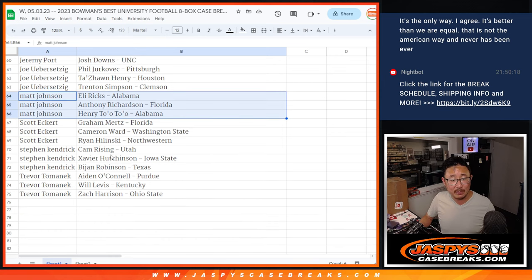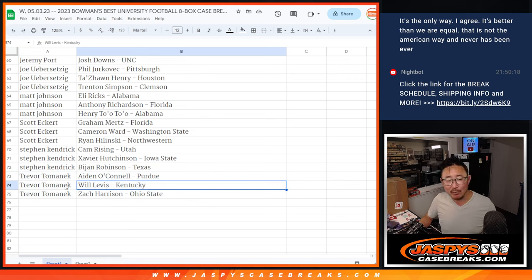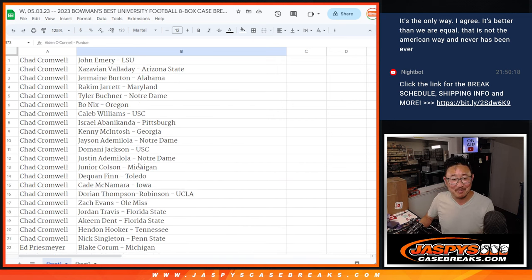There's Anthony Richards in Matt's group. You've got Graham Mertz. Cameron Ward in Scott's group. Steven K. with the B. John Robbins in his group. You've got Aiden O'Connell for Raiders. Will Leavis is probably worth a little more, Trevor — more than Aiden for my Raiders. I'm going to pause the video. When we come back, we're going to see if there are any trades. Then we'll have the break — stick around.